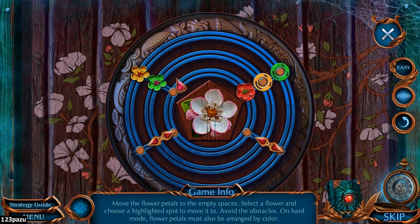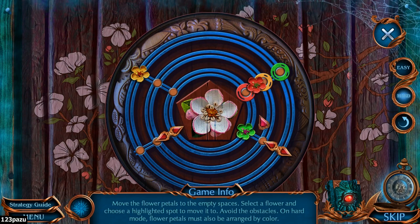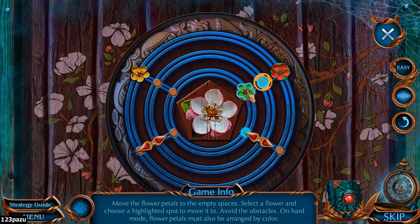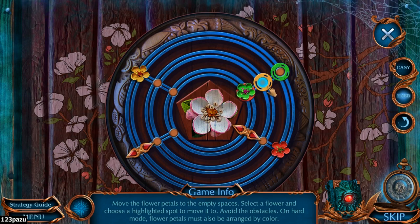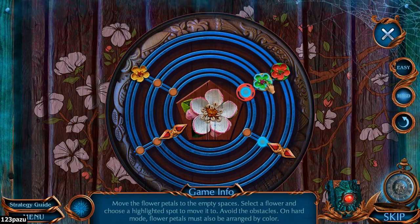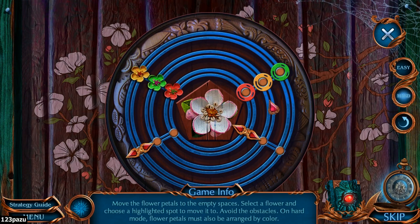Okay, red... yellow... yellow, green. Let me see — the red has to go. Yellow, let's go back. This is not working at the moment, haha. This is bad — okay, this is horrible. Let's reset the puzzle! Reset the puzzle now.